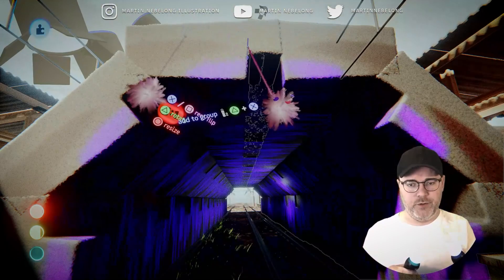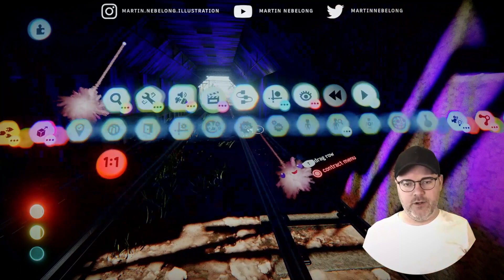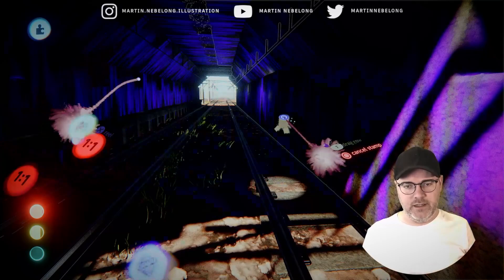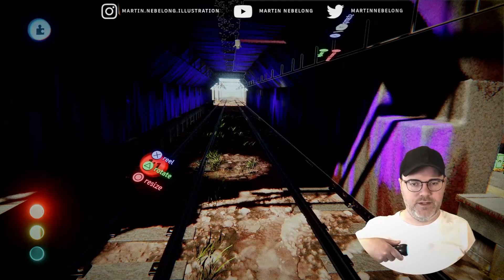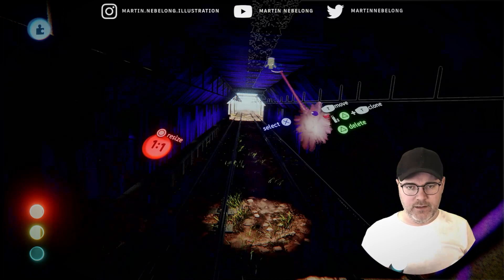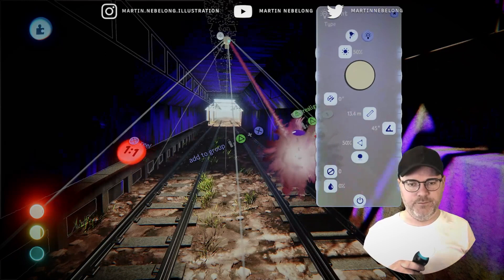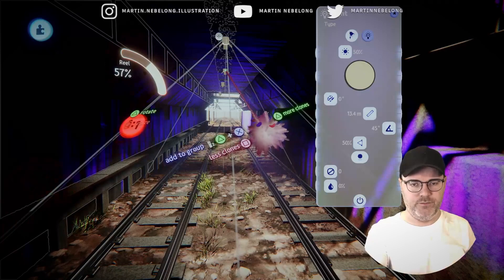You obviously also have things like spotlights, cameras, and game controls. As I mentioned, you can make full games in Dreams, and people have made amazing games — platform games, RPGs, all sorts of different genres — and the breadth of what the community has created is mind-blowing. I'm going to try and move the spotlight around, change its properties, and copy the light source to get more lights in the tunnel — again, a very fast way of working.